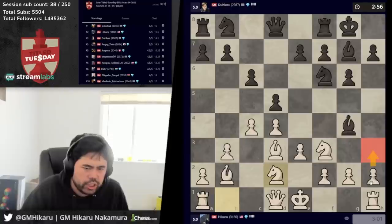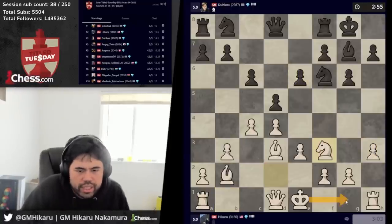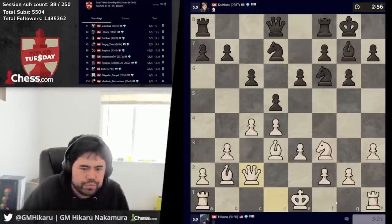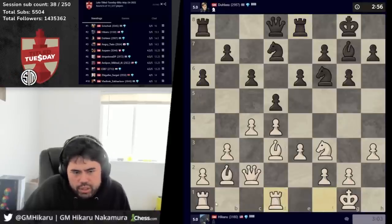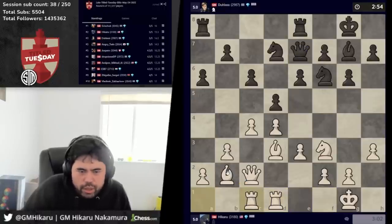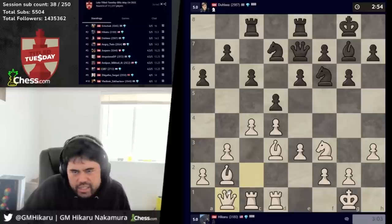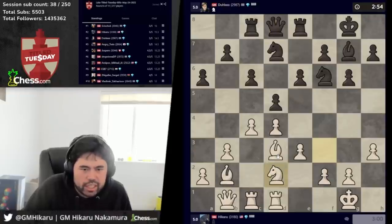Okay, he's going to play solid — I actually kind of knew he was going to do this. So we take, we castle, we'll play queen c2. The thing about this position is that I can't really lose unless I press too hard. That's kind of one of the reasons after all that hesitating — I can't really lose this position, so I just kind of chill.